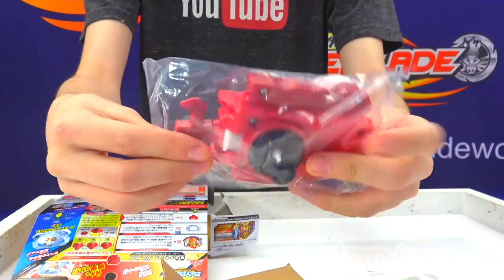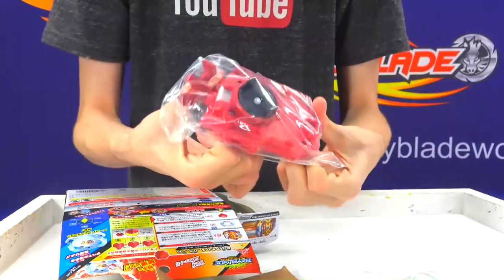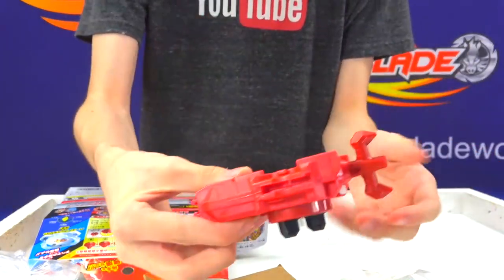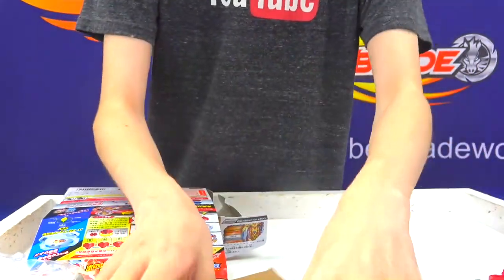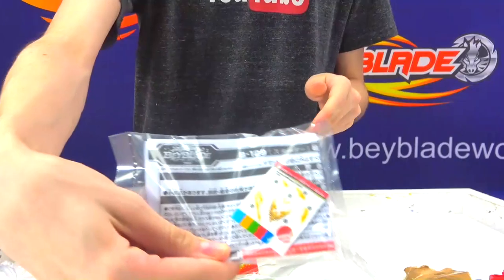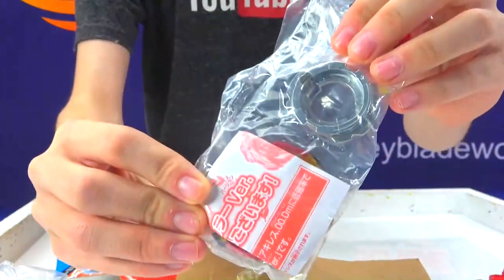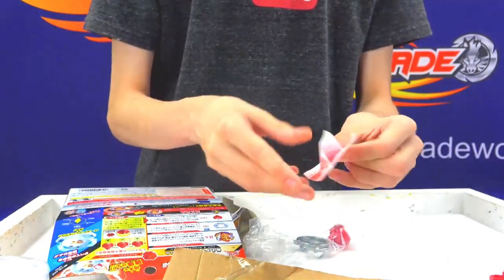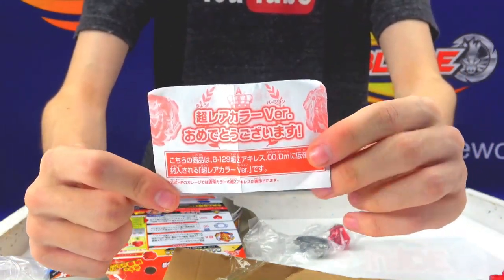Now we have another LR launcher, which is really good. It has a super long ripcord. We did give the measurements in our original unboxing of Chozetsu Achilles. Pretty good launcher — can switch from left and right. It's in the theme of Achilles. Here we have the actual Black Chozetsu Achilles. That is so cool. It comes with stickers and a little paper to congratulate you on the fact that you got it.